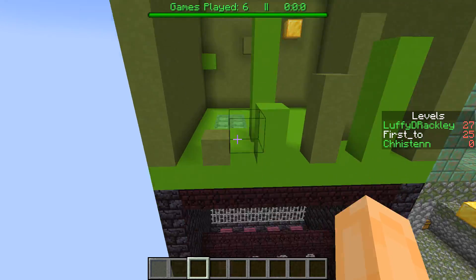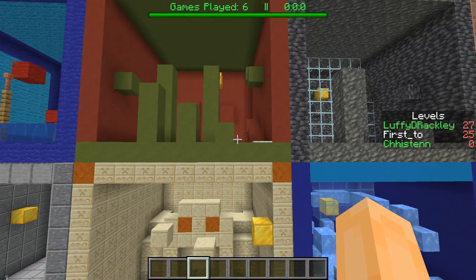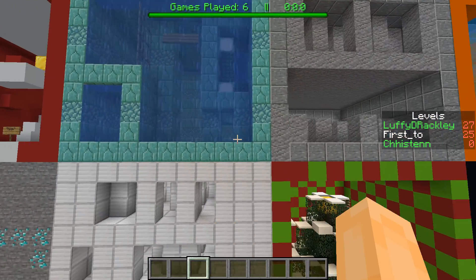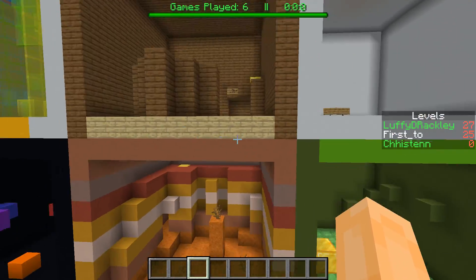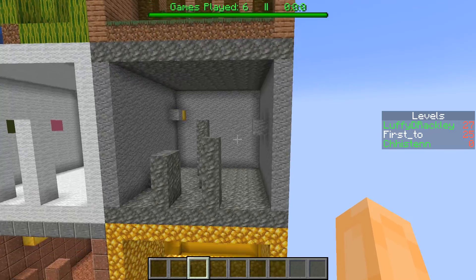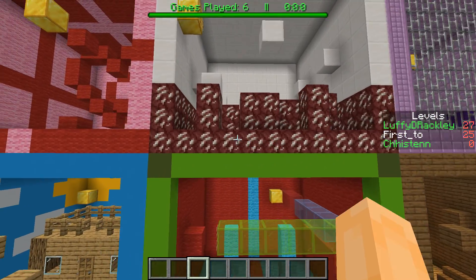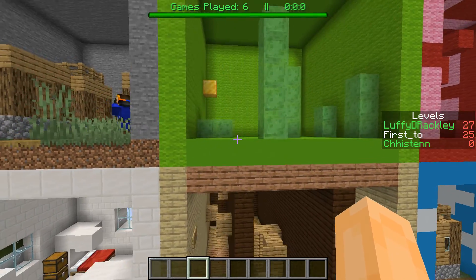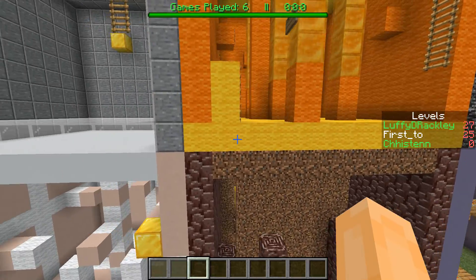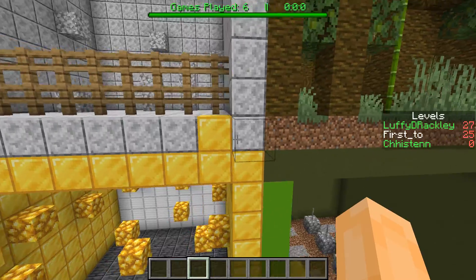I also recommend this map if you want to get better at parkour. A lot of times if you're like me, you struggle with certain jumps — overhead jumps, fence jumps, around-the-corner jumps, last-minute jumps, or double jumps. What's great about this is it gives you the ability to take on every one of those types of jumps. I've done some really big parkour courses where I've spent 5 or 10 minutes going through checkpoints, encountering a bunch of these jumps — some I got on luck, some I didn't.